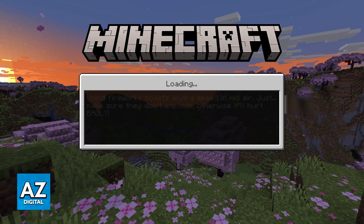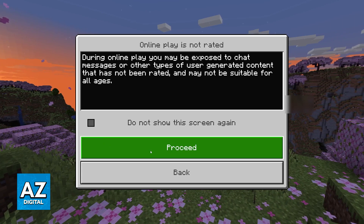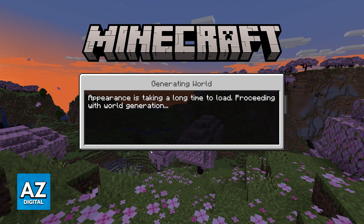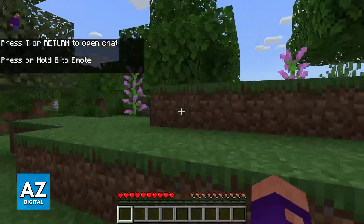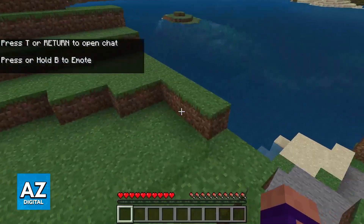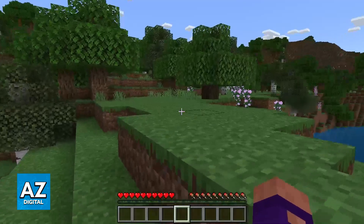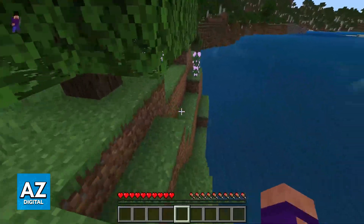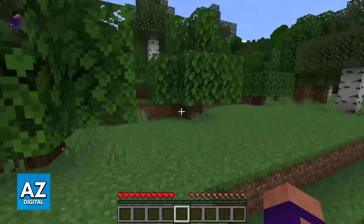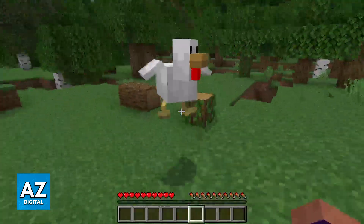With all of that out of the way, start hosting the world, and your friends will be able to join you when you switch over to the Friends tab. As long as you added each other, your cross-platform friend is going to appear on your friends list and you are going to see the option to join them immediately. If you don't see that option, try turning the console off and on, and you should be able to see them. If the problem still persists, double check to see if you added each other properly on the friends list.